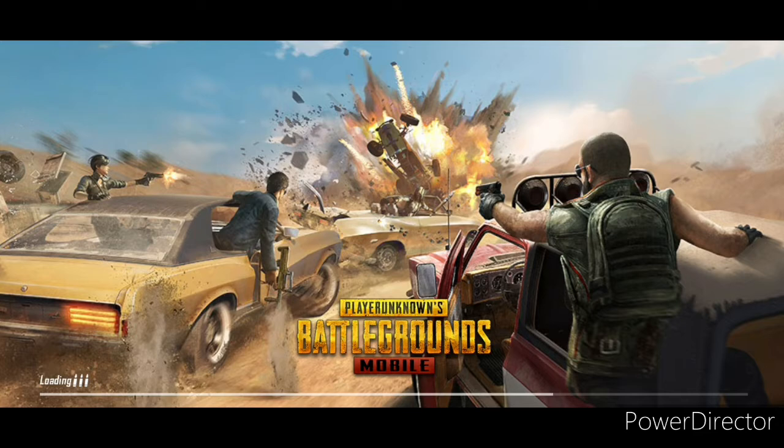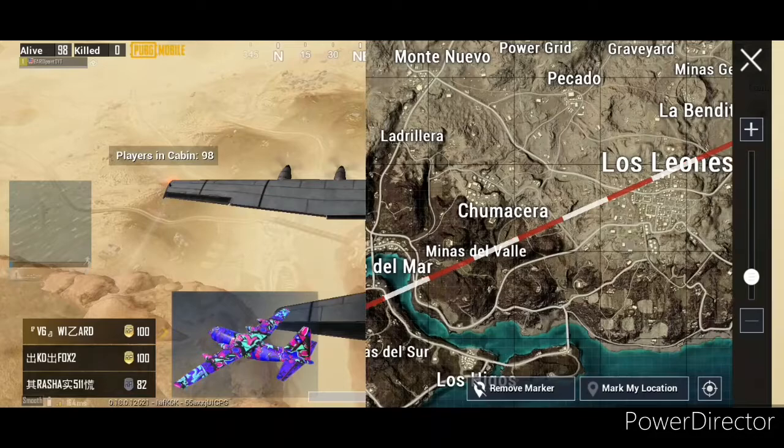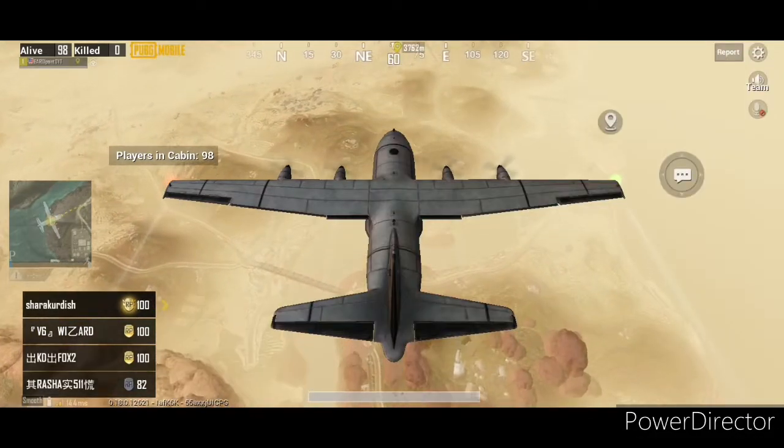We're going to hop into sandstorm mode on this new updated Miramar map. Deciding where we're going to land — that looks like a good spot.